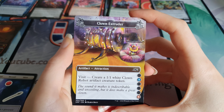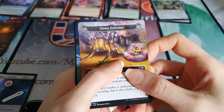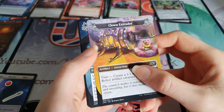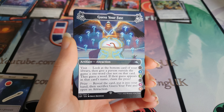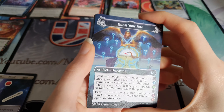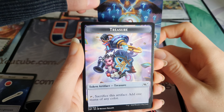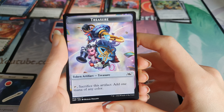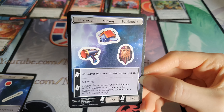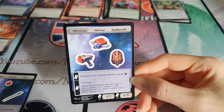That paid for the packs anyway. The foil ones are going for about 30-40 pounds. Clown Extruder is the first attraction - it extrudes clowns clearly. Do clowns get into things they shouldn't? And the second attraction is Guess Your Fate - a common and uncommon attraction. No foils though sadly. We do have a treasure token. And stickers - we've got a gun, an engine, a mask thing, the word Bamboozle, and Phyrexium.